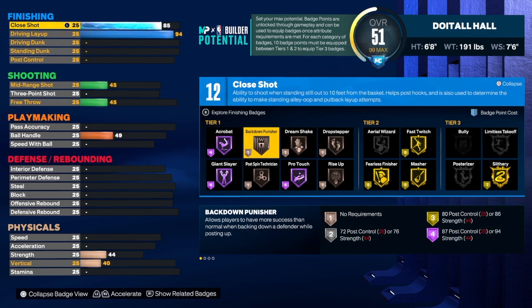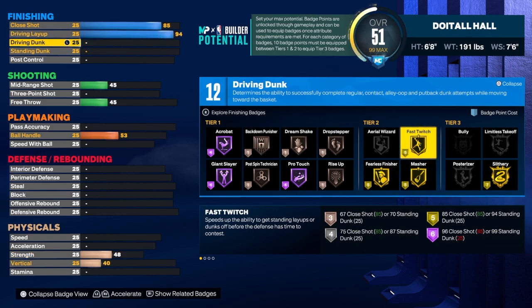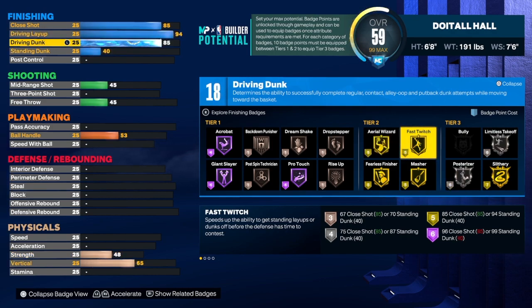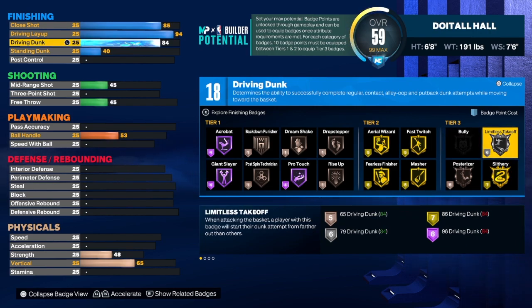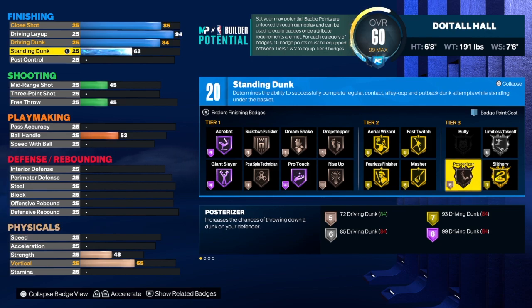For the close shot, we're going to get that up to an 85. I love the fact that we got gold fast twitch on this build, so when you get at the rim you will be able to go really, really fast. For the driving dunk, we do have that at an 84. An 85 would change the name of the build, so we're going to leave it at 84. As long as you got limitless takeoff on silver, you got some contact dunks in there, you should be good because bronze posterizer ain't as bad as you may think. A lot of people put emphasis on that posterizer, but it's really good on bronze. For the standing dunk, we're going to take that to a 63.